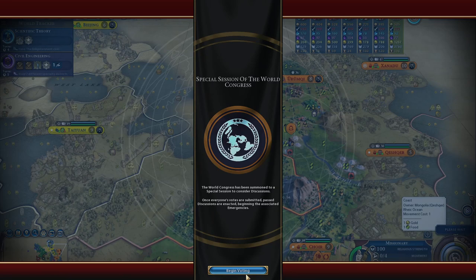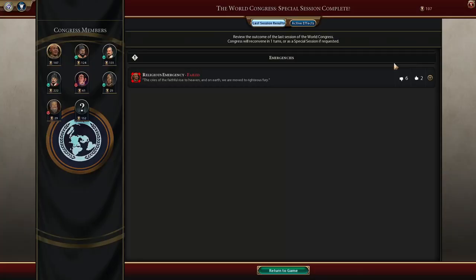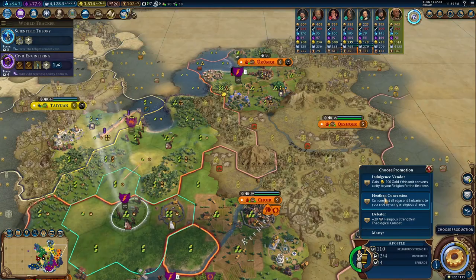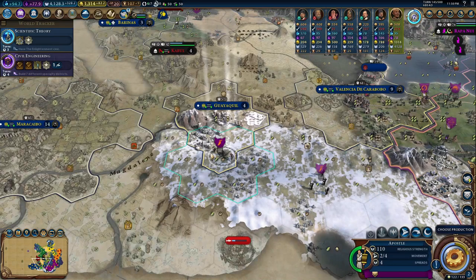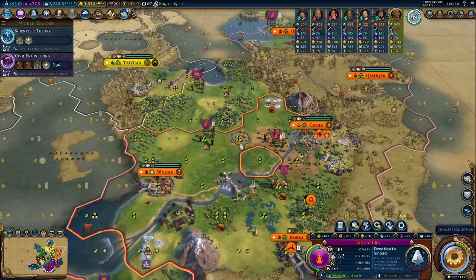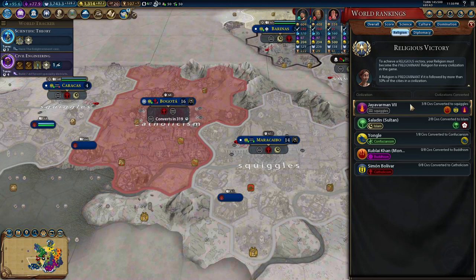Adding the unique building Prasat gives you plus six faith and one culture for every two population in the city. Once your city hits 10 population — which happens crazy early with all this food — you get 10 tourism; 20 population gives 20 tourism. You're getting tourism earlier than almost every other civ in the game. So from your holy sites you are getting culture, faith, food, production, housing, amenities, and tourism — every yield except science and gold from just two districts.